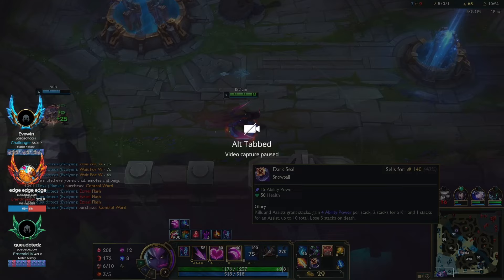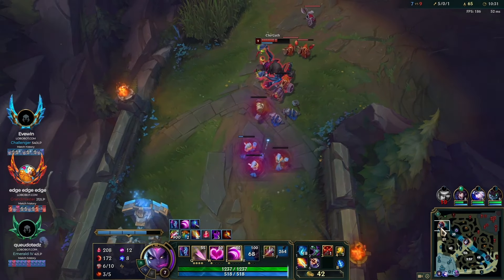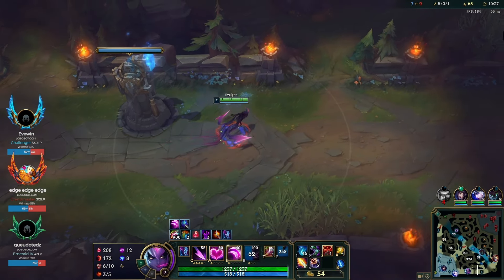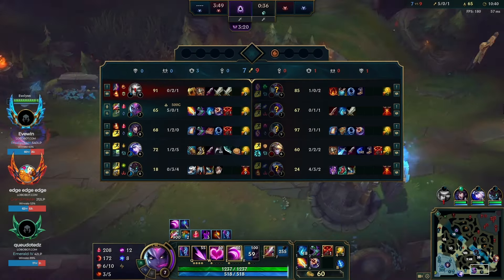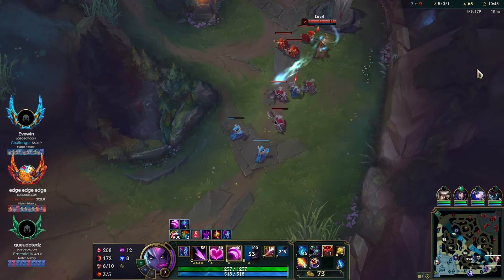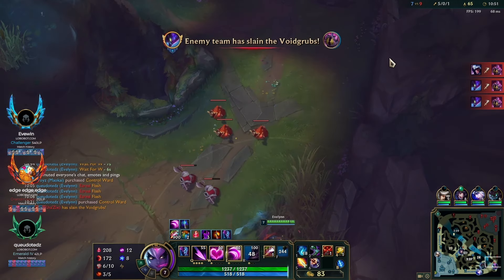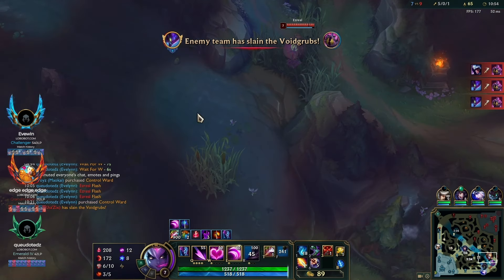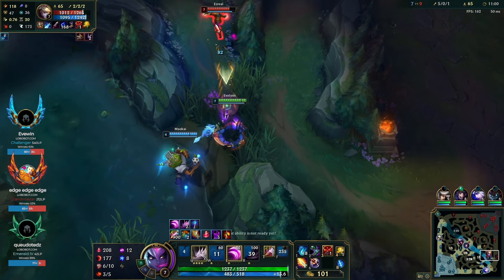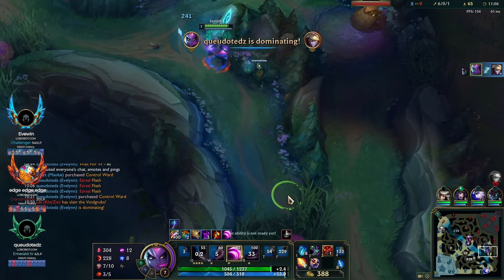Talon is top, which is strange. I do have a lot of money spent — I have Lich Bane — so I opt into going bot side. I do Krugs, get to level 8, and then we can look for the one-shot on Ezreal now that we have Lich Bane. He's not that far ahead and we have two levels on him after Krugs. That's why I don't open top side — I want to play for bot. It's really easy kills and I don't need my ult for Ezreal. I have Lich Bane and he has no flash. We pick up the kill.